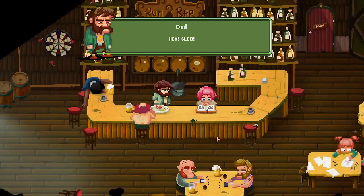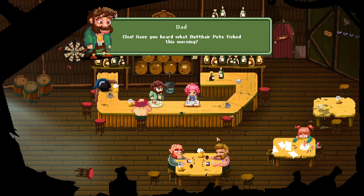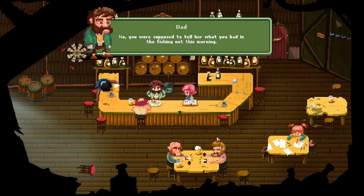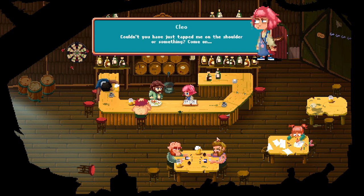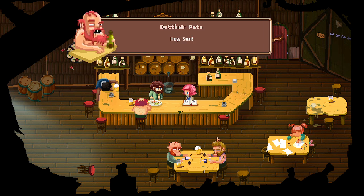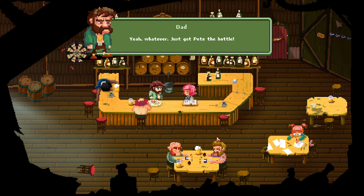Cleo! Hey, Cleo! Cleo, have you heard what Pete found in his fishing net this morning? What did you just throw at me? It was a shrimp head! You were supposed to tell her what was in the fishing net — you were throwing a shrimp head at me! I'm sitting right next to you, couldn't you have just tapped me on the shoulder? Cocktail umbrellas — crazy, right? There were hundreds of cocktail umbrellas in Pete's fishing net. Hey, Suzy, do I get another bottle? My name is CLEO — it's C, L, E... whatever, just get Pete the bottle.